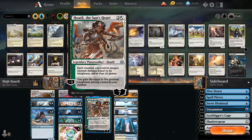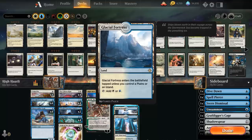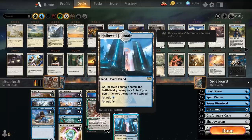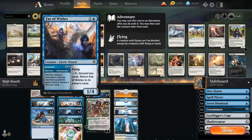The mana base is very streamlined: five Plains, eleven Islands, four Glacial Fortress, and four Hallowed Fountain. Going over the sideboard we can access with Fae of Wishes, you'll notice a lot of cheap spells, since our deck doesn't make a ton of mana — we want to use the adventure and potentially cast whatever spell we just got out of the sideboard right away.